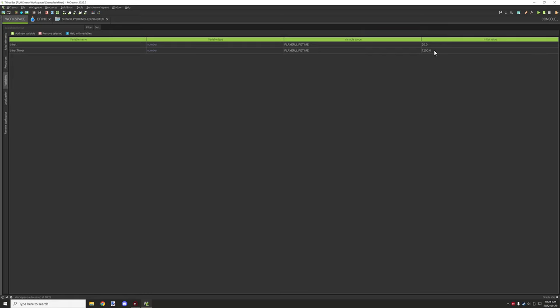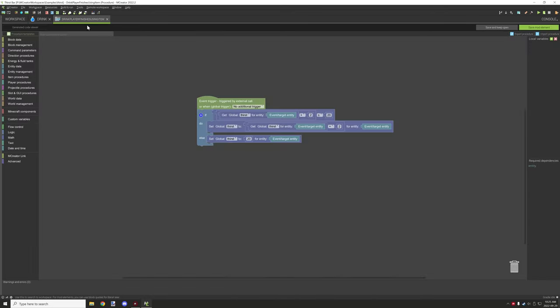There's also a thirst timer variable — same setup: number, player lifetime — representing the number of ticks before the bar depletes. It's set to about one minute: 20 ticks/second times 60 seconds equals 1200 ticks, so it depletes one half-bar per minute. You can configure that however you want; the faster it goes, the more of a nuisance it becomes for the player.